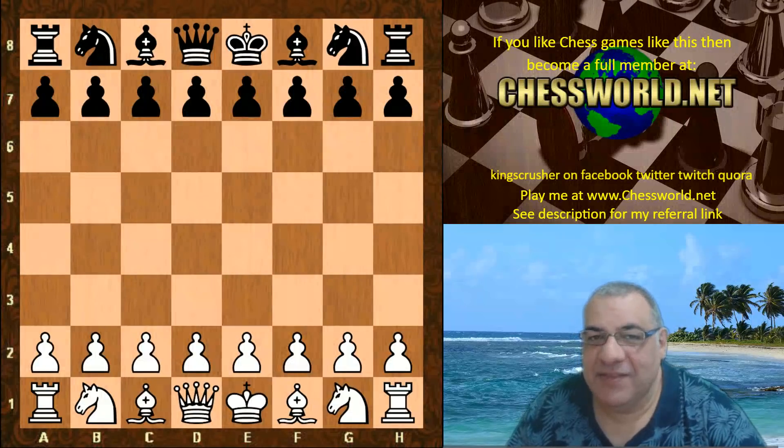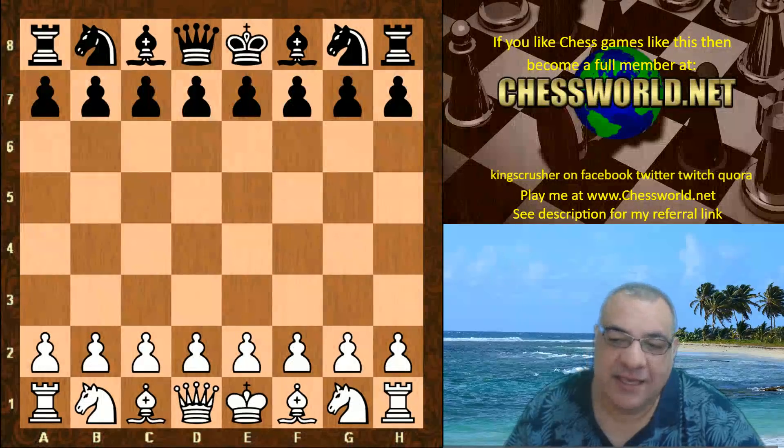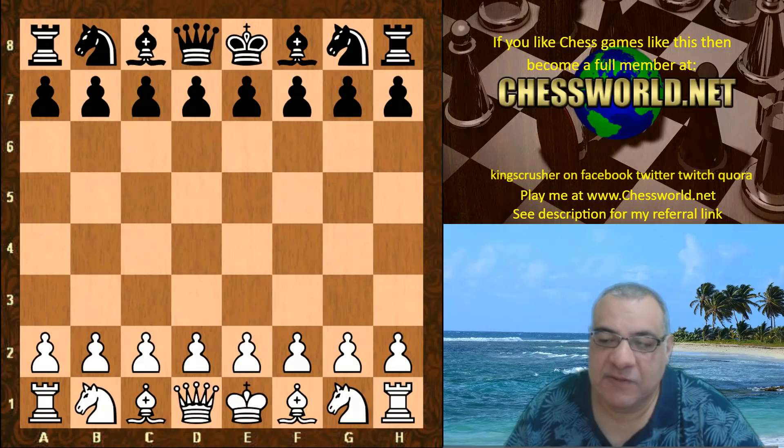Hi all. I have another amazing game to show you from David Groveler against the mighty Stockfish 10. This is Leela ID 11248, one of the best IDs ever of Leela chess. The time control is fast and furious: 40 moves per two minutes with a two-second increment per move.